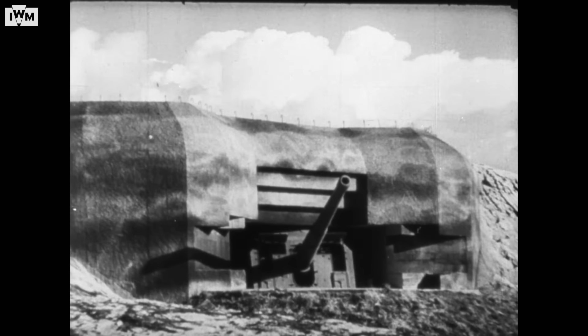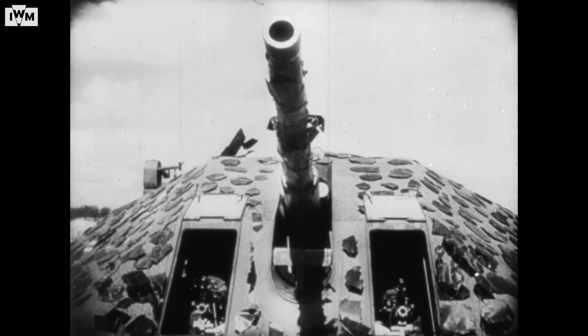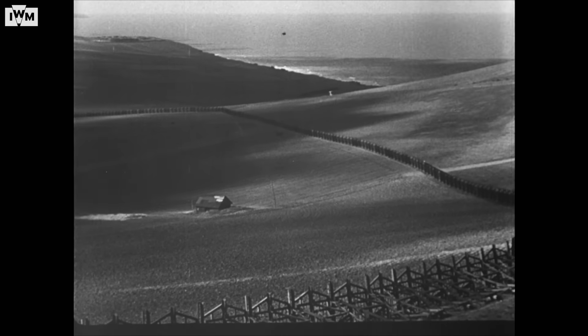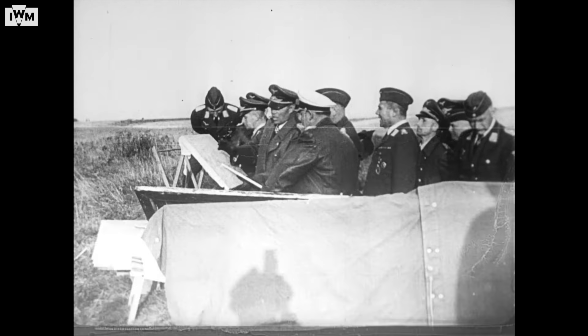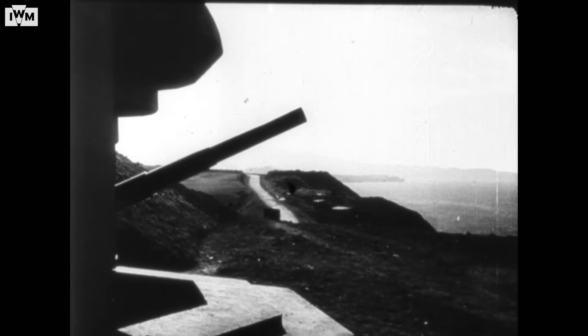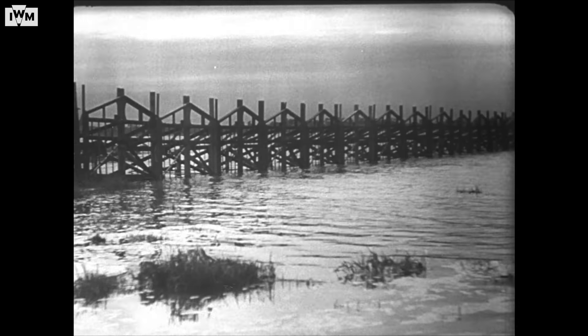Rommel believed that Germany's best chance of countering an invasion would be to stop the Allies at the water's edge, at the much vaunted Atlantic Wall. Begun in 1942, it was still far from complete, but from early 1944, Rommel oversaw a massive strengthening of the existing fortifications, adding pillboxes, gun emplacements, beach obstacles and millions of mines, many of them in the Normandy sector.